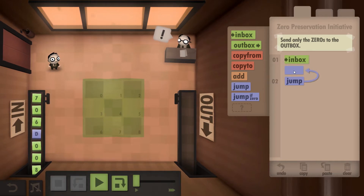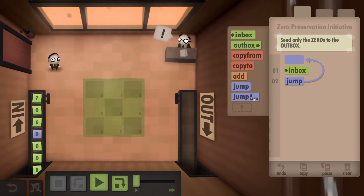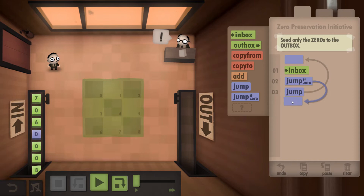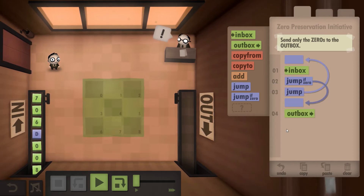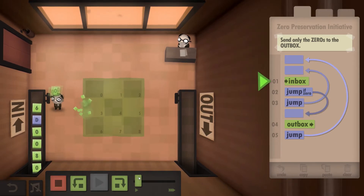The first thing we're going to do is go to the inbox and create a jump going up. What this is going to do is start cycling through every single thing on the conveyor. Every time we find a zero we want to outbox it, and then we're going to have to go back to the start.